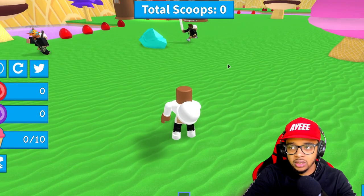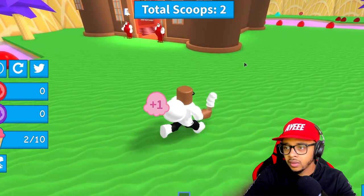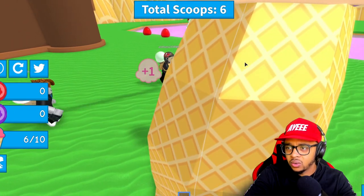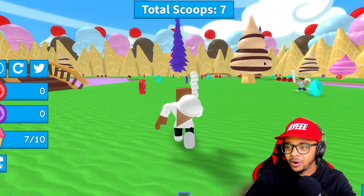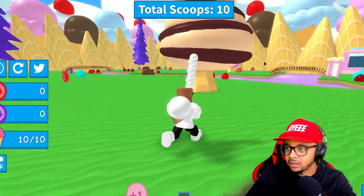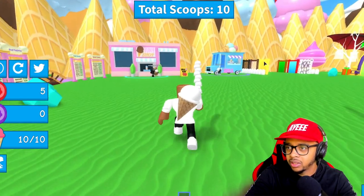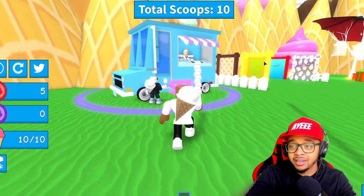Let's go ahead and equip my ice cream — eat that ice cream up, baby! It really doesn't make sense because I'm eating ice cream but I'm gaining more scoops. Oh, I just ran into a big ice cream code, whoa! Okay, so we got 10 scoops right there, we gotta go sell it. Oh what's this — we just got plus five, I don't know what that is but we'll take it!